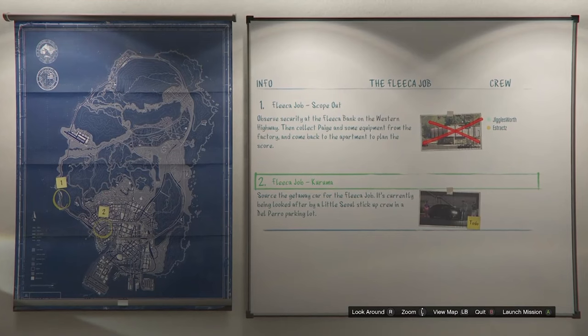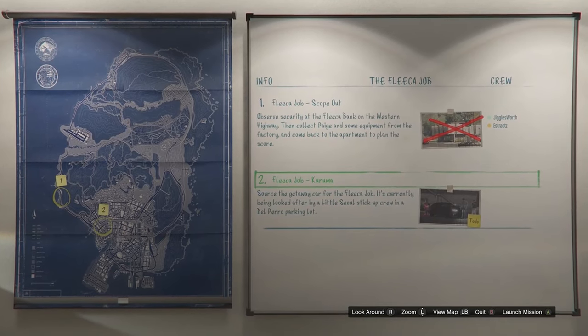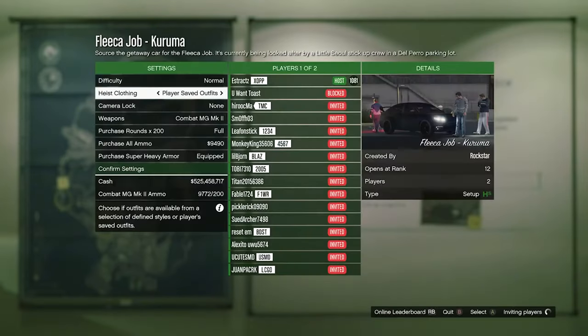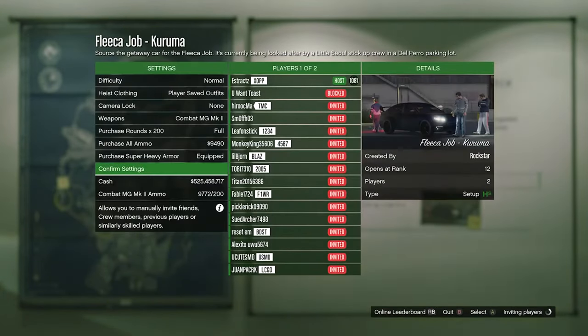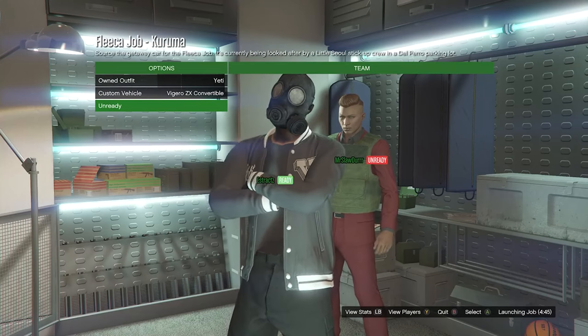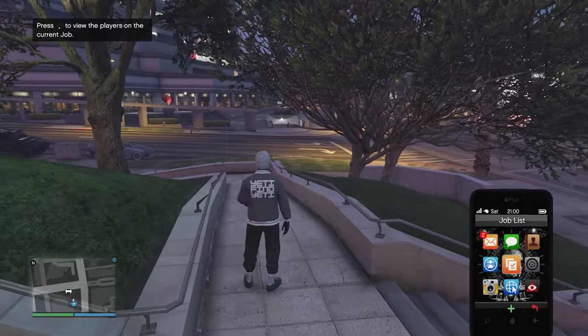Head to your apartment, go to the heist planning board, and choose any of the five apartment heists — it doesn't really matter. If you're copying me, choose the first one called 'Fleeca Job,' complete the first mission called 'Scope Out,' then go to the second mission called 'Kuruma' and launch it. When you're in the job, make sure you set your heist clothing to player saved outfits, hit confirm settings, and invite a friend or random. Once someone joins, launch the mission. On your own outfits, scroll to the slot where you saved the outfit and hit ready to play.